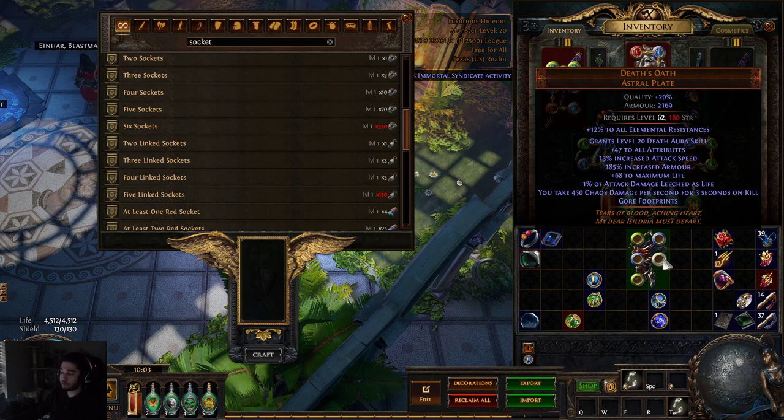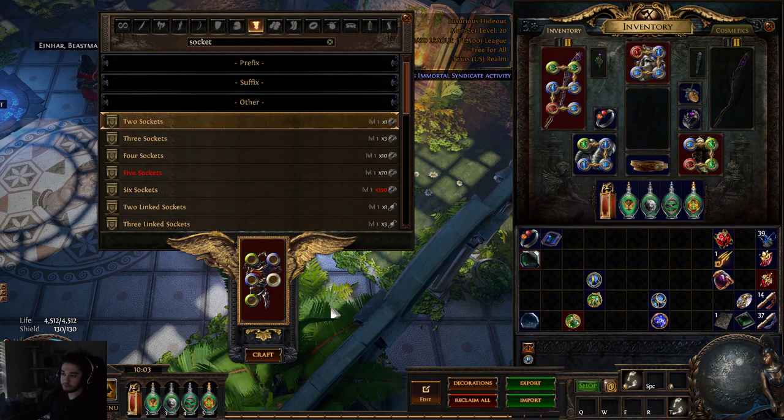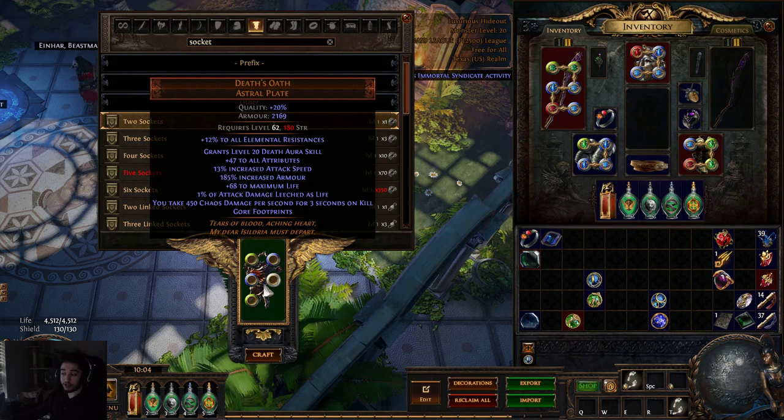So TLDR: add white socket with Verici, hit a green socket and you're fine, hit the red socket and you're good to go. Now if it doesn't work and you do the Verici method, remember that you cannot add more white sockets to a piece of gear that already has white sockets. So what do you do? You do exactly what you did before — put your Death's Oath in the crafting bench, go to socket, and remove all the way back down to two sockets to clear the white socket. Then re-add three, four, and five sockets and attempt with Verici again.